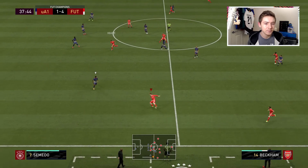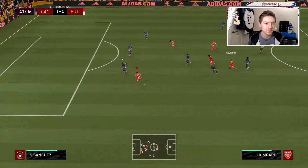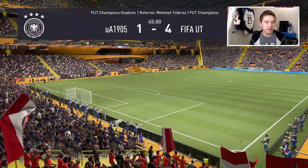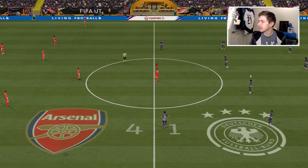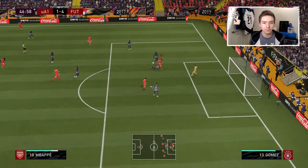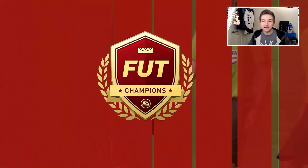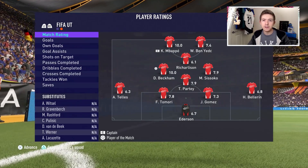Beckham links up with Mbappé — plays the ball down the wing. Here's a chance: Beckham flicks it through for Mbappé to chase, Mbappé finds the ball into the box, we find Beckham eventually and we should have got a goal. Half time comes around and we have a pretty comfortable 4-1 lead. Just after the break Beckham with a nice dink into Mbappé who does really well, and we make it five. Full time — a pretty nice 5-1 scoreline and what a debut for Beckham, who picks up the match ball.